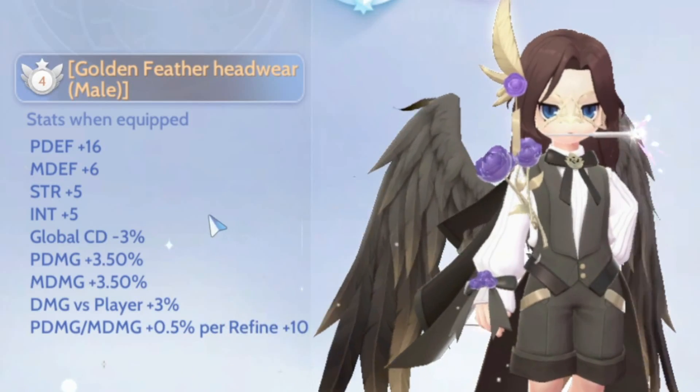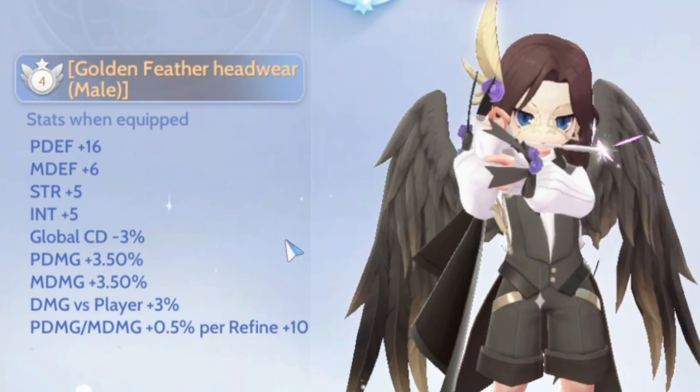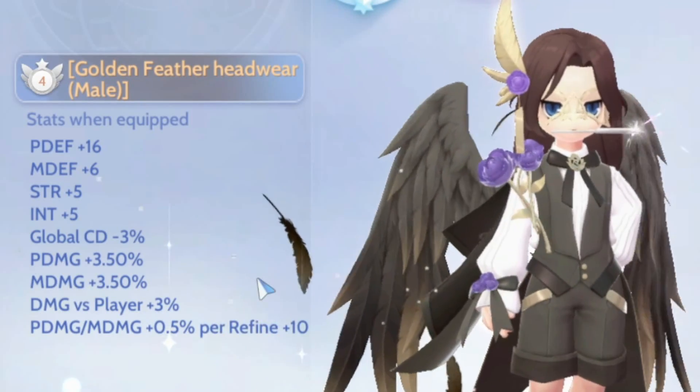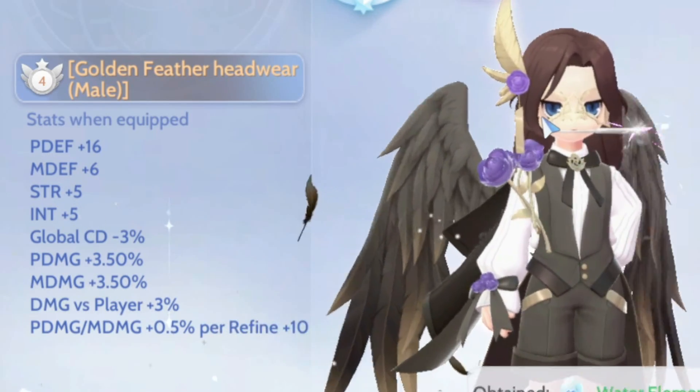On the headwear, it gives P.def, M.def, strength, intelligence, global cooldown minus 3%, physical damage and magic damage plus 3.5%, damage versus players plus 3%, and additional physical and magic damage plus 0.5% per refine plus 10.